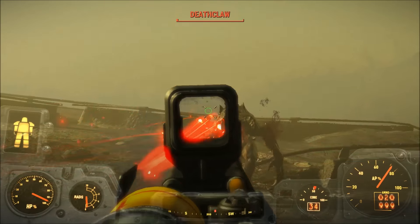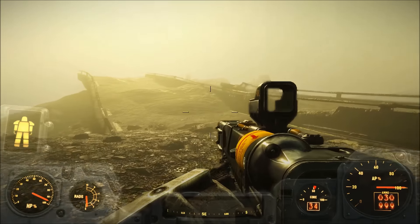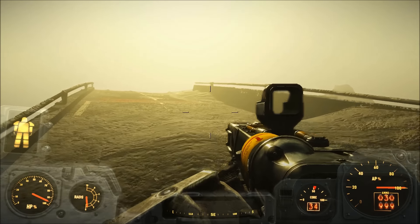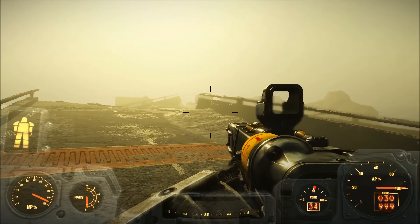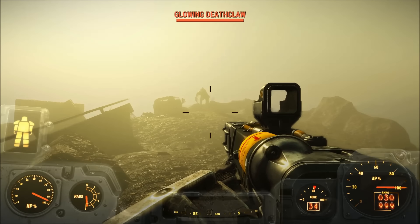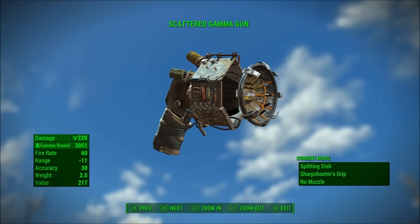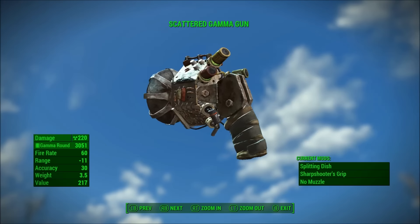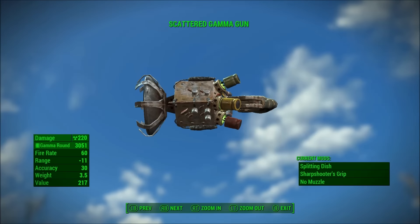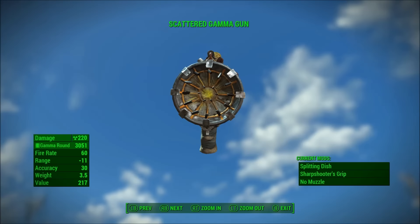You may be interested to know that there was a cut weapon modification for the Gamma Gun pistol that allowed you to fire split projectiles, sort of like the scatter mods for the laser pistol, laser musket, and the scatter gun modification for the plasma pistol or rifle. That, of course, is the splitting-dish weapon customization, which turns your Gamma Gun pistol into a Gamma Gun shotgun pistol, or more precisely, a Scattered Gamma Gun.